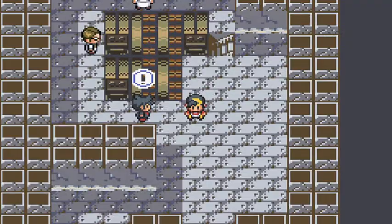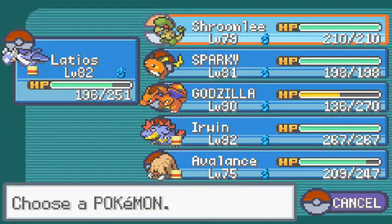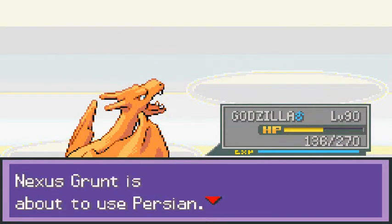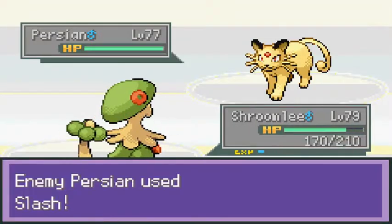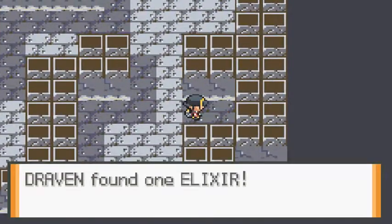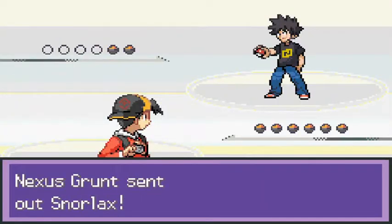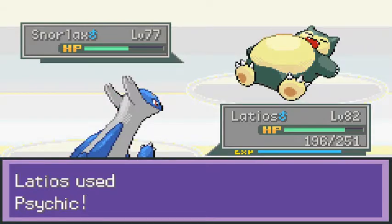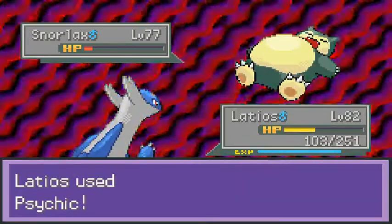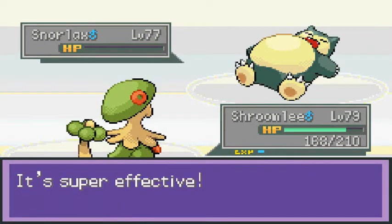I'm just gonna keep going ahead because goddamn. Screw it — let's go. Iron defense won't do anything, so Flamethrower does the trick. Let's go back to Shroomish — Sky Uppercut does it. There's an item right there — an Elixir. I'm not battling everybody because it's getting ridiculous. There are so many Pokemon trainers and we're not getting any levels — the point right now is just to get to the final spot.